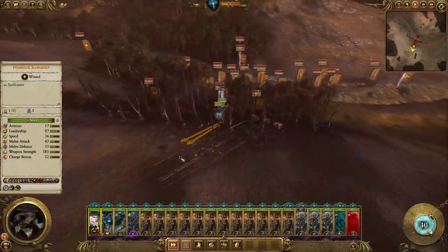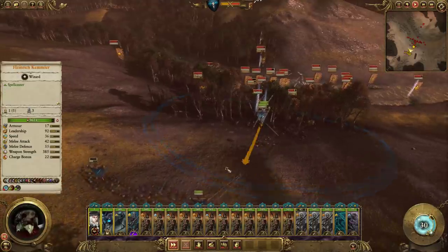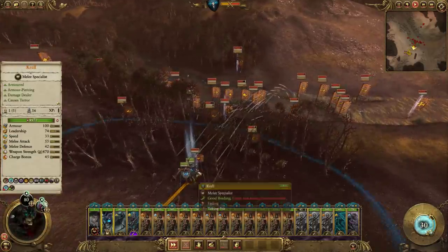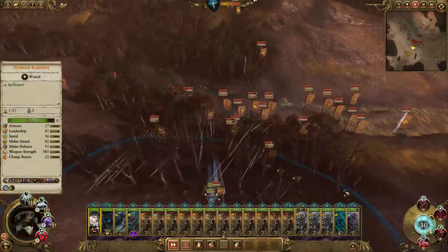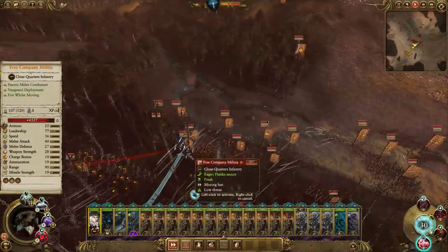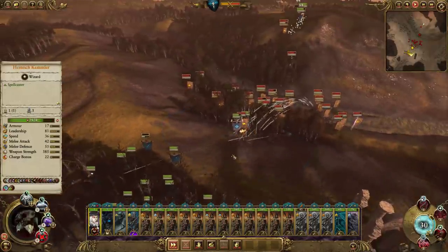Can we get a good Wind of Death in there? Not yet. Don't worry about the war wagons - they don't matter. Maybe we can get one in there with all the missile units. I've got to concentrate on this as well, but the sooner we cast, the sooner we can start recharging. Start moving these guys out now.